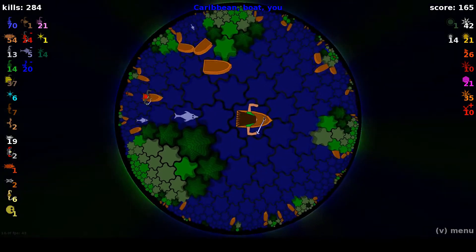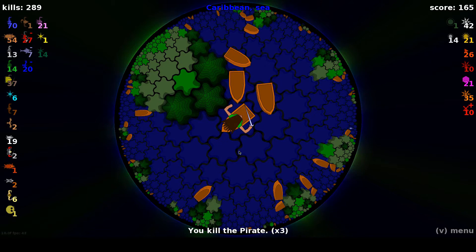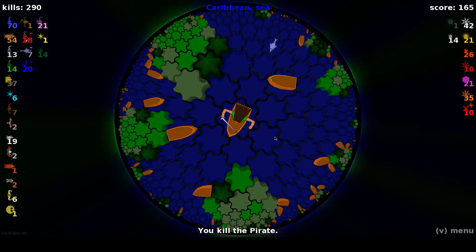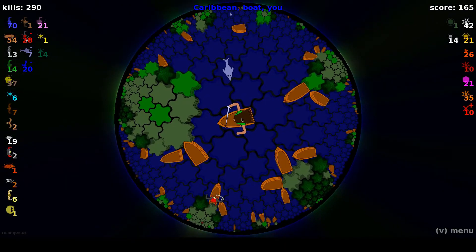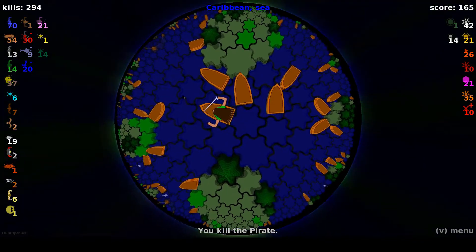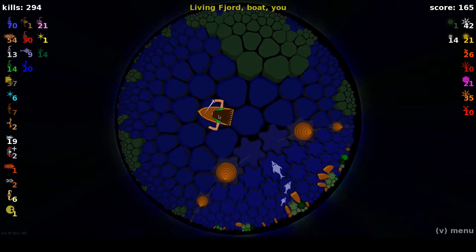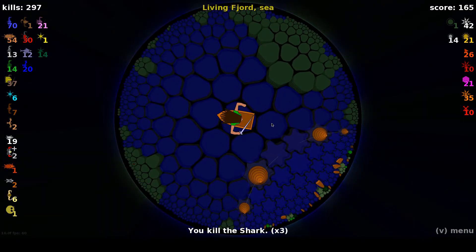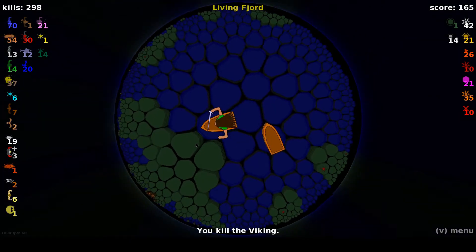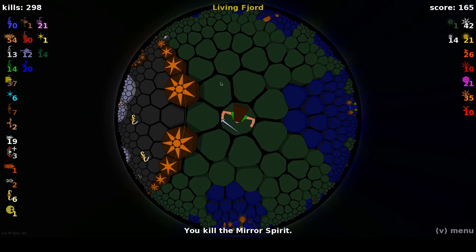I'm getting better and better at getting ten treasures from the older lands that I'm more familiar with. Now we just want to find an exit. There's one off in the lower left — that is a living fjord, and this one's a warped coast. We'd like to find an open ocean. We are not even close — so how are we going to get the treasures we need for R'lyeh? I think the Hall of Mirrors might be the answer to that.